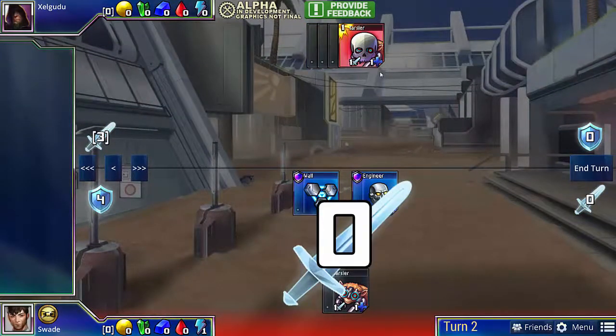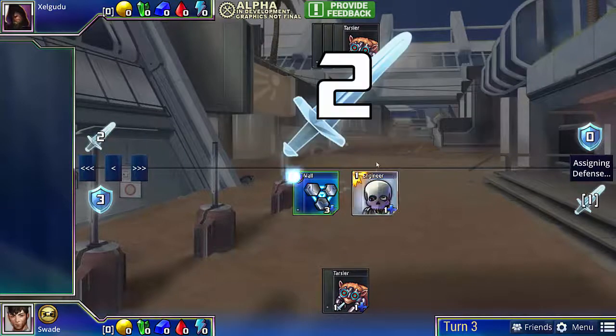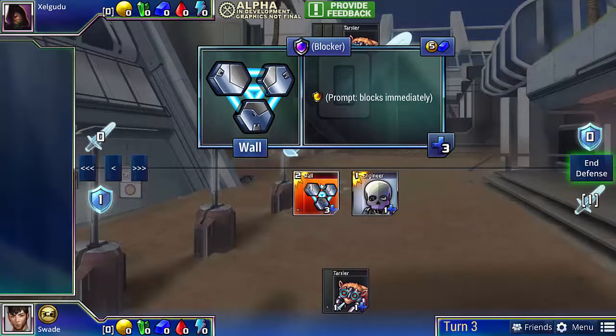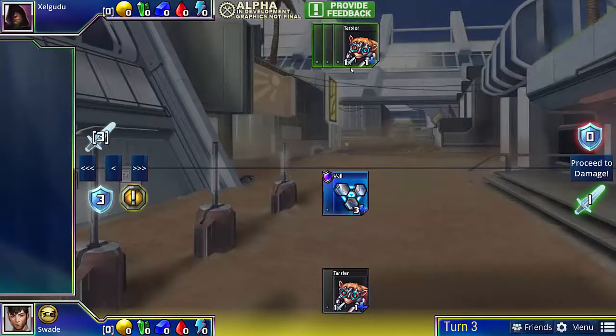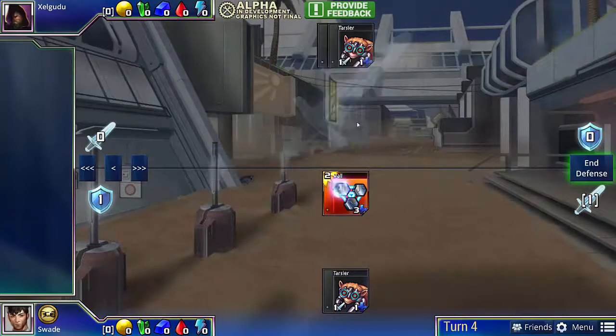So those 2 points essentially are wasted by our opponent. In return, we get to kill a Tarsier, and when he's doing 3 damage, we can just lose an Engineer and again put 2 points of damage on the Wall. In general, this is the very basic concept of defense — you want to absorb as much damage as possible on your units, so high health units are a premium. And each point of damage you absorb is basically a point of damage your opponent has to waste every turn.